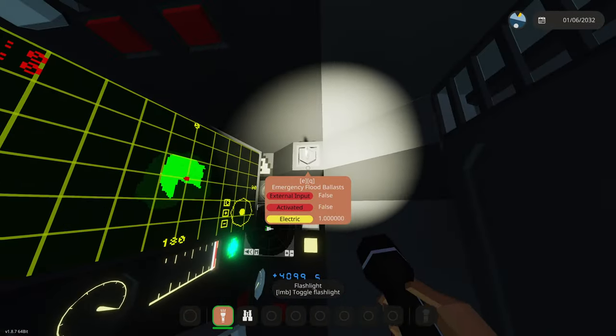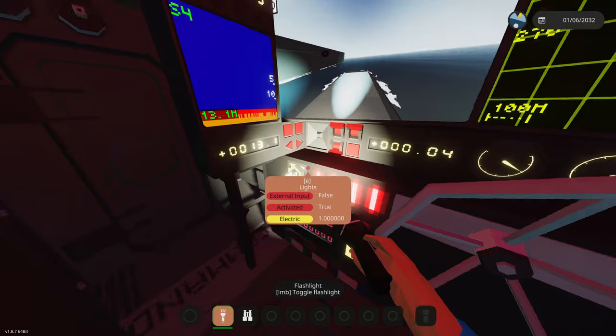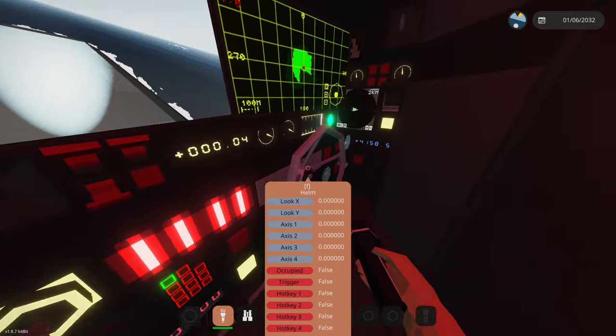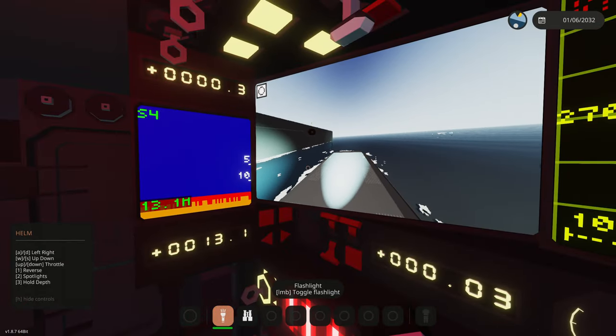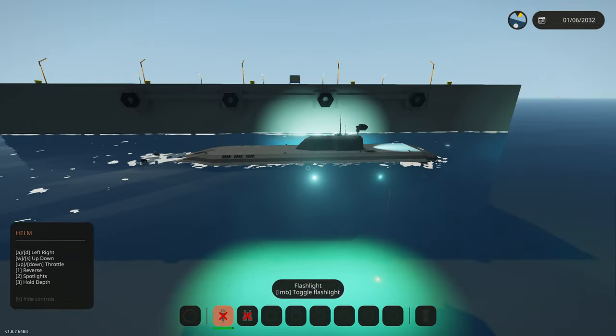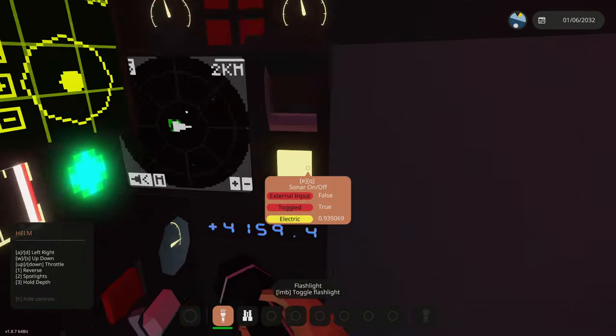It looks so nice in here but I really wish we had a light - where's this light? Right here - lights, perfect. We have our red stealth lights, it looks so insane in this thing. Let's start driving - is it W and S? Nope, that's up and down. Forward and backwards is our throttle. It is an electric attack submarine.